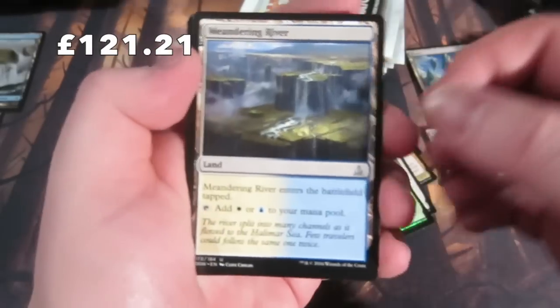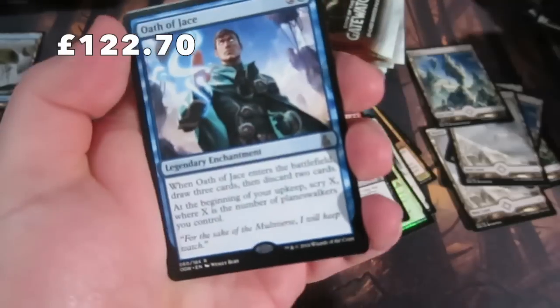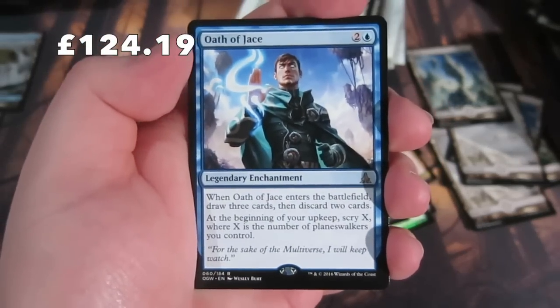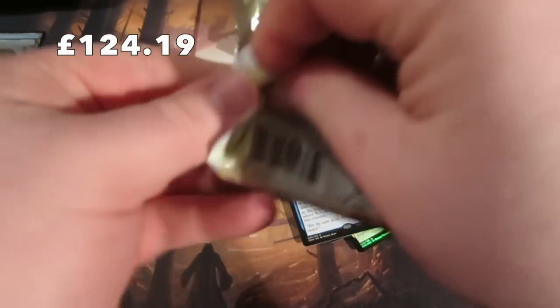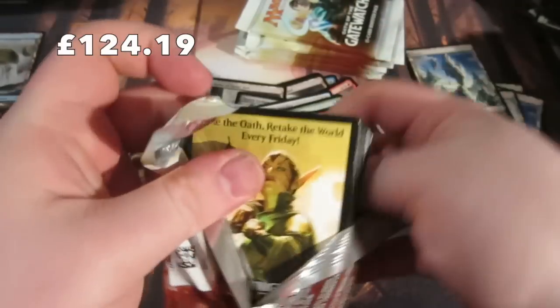Getting to the uncommons: a Meandering River, Embodiment of Fury, Warping Wyvern, and we get Oath of Jace - which was my promo card at pre-release. I have a couple of them now. Maybe good in a Superfriends deck but not a lot else to be honest.